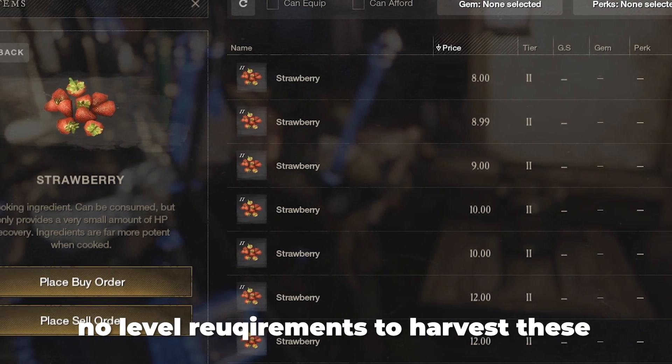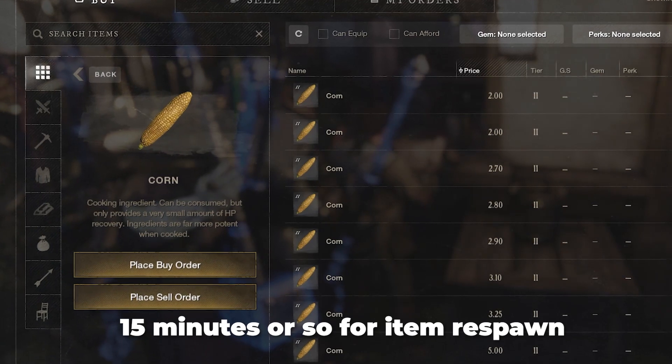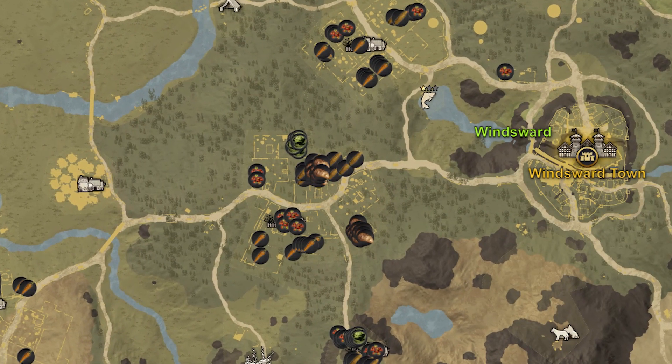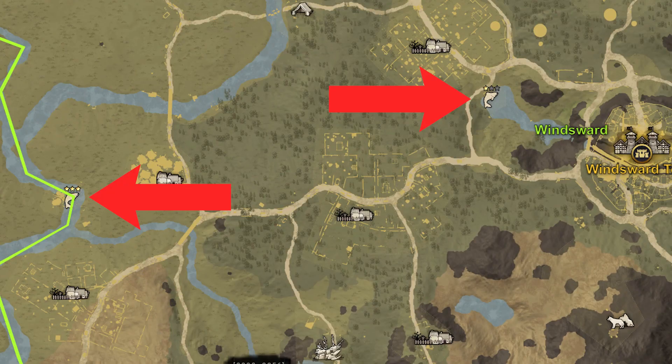All of these items are super easy to harvest — there are no level requirements to get them. Just keep in mind there's a roughly 15-minute timer from when you harvest them to when they respawn. Keep some for yourself but throw some up on the trading market and you're going to make a lot of money. It's also very close to Windsward, so you can travel quick and easy.